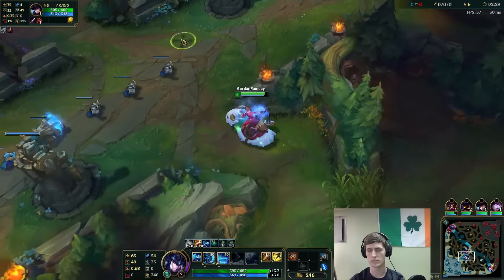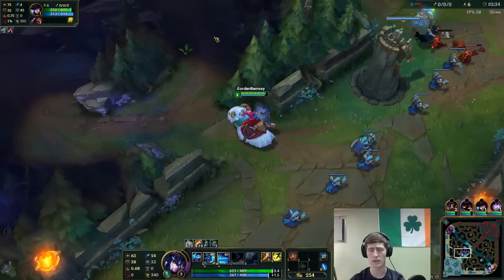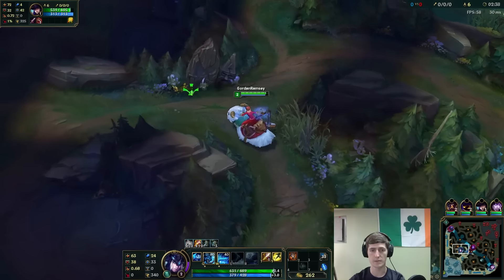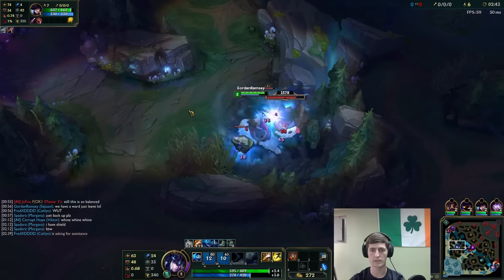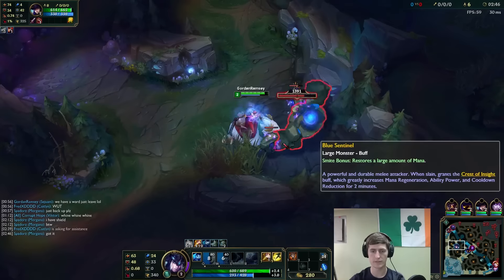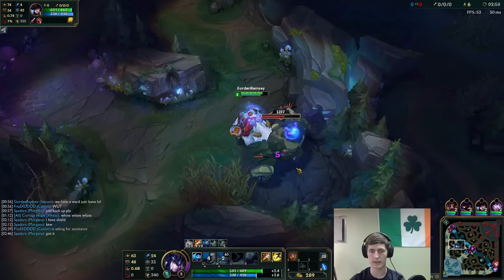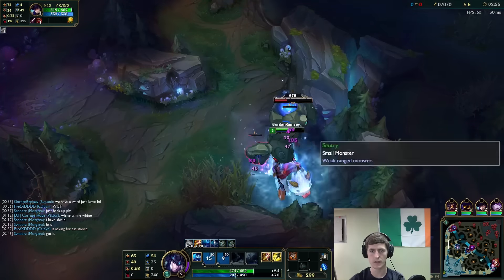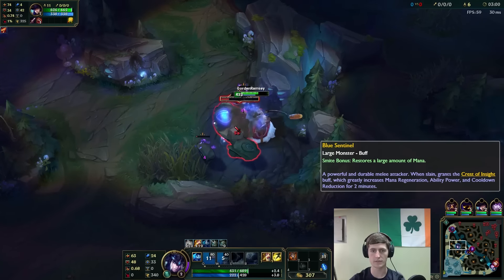I meant to save my ward and ward my red just to see if Shaco chose to invade me. He actually might have even taken my blue - we don't know. We're yolo-checking right now and it's up, so hopefully he's wasting time on our red buff. Going to smite the blue, that'll give us enough mana to do whatever we please - gank or do a bit more jungle then go back. Interrupting the auto attack with the Q knock-up just to save a bit of damage.